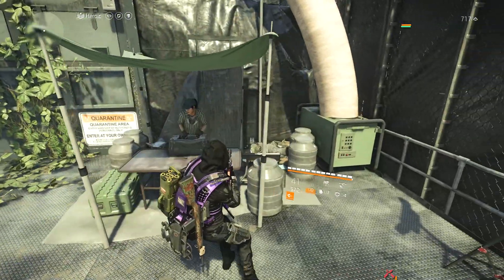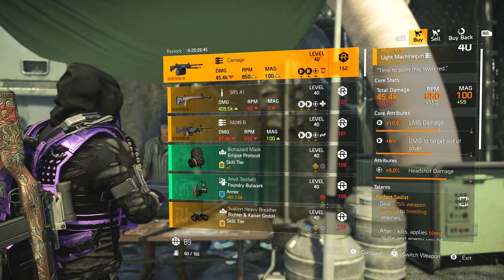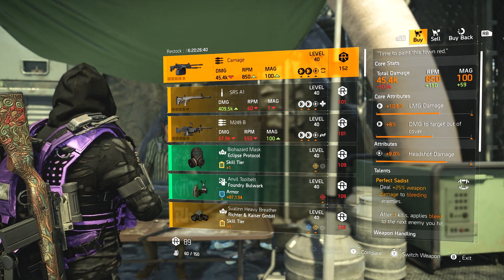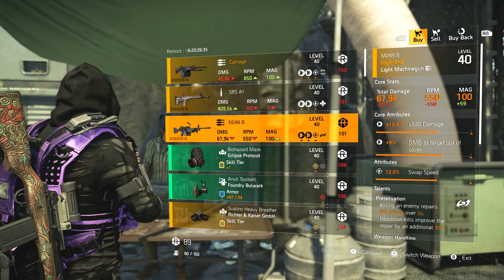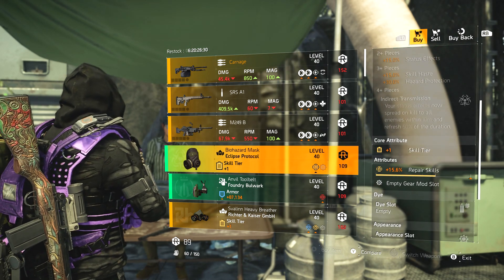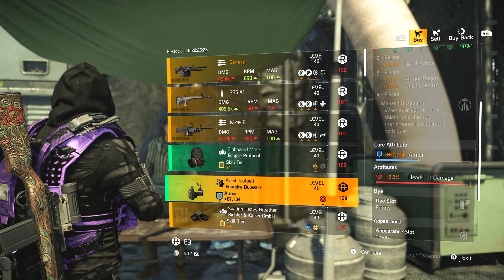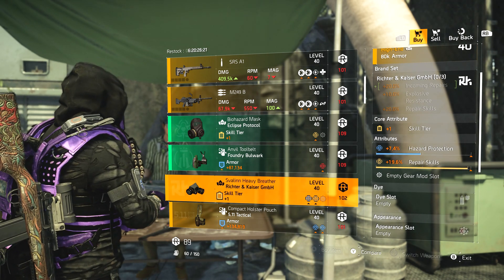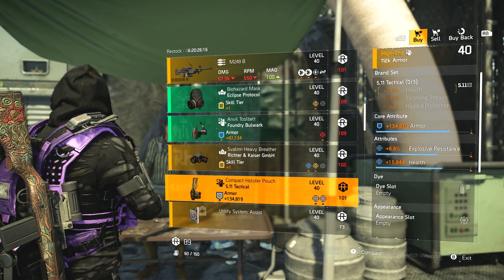DZ East — we've got the Carnage with LMG damage, damage to targets in cover, and headshot damage. Not the best roll; still a good weapon but probably not worth getting. SRS A1 sniper and M249B LMG — not a particularly good roll on that either. Eclipse Protocol mask with repair skills. Foundry Bulwark holster with armor and headshot damage. Richter & Kaiser mask — could work actually, as the repair skills is almost max, so you could roll away the hazard protection or keep it.